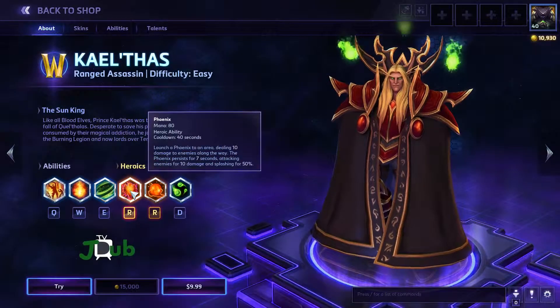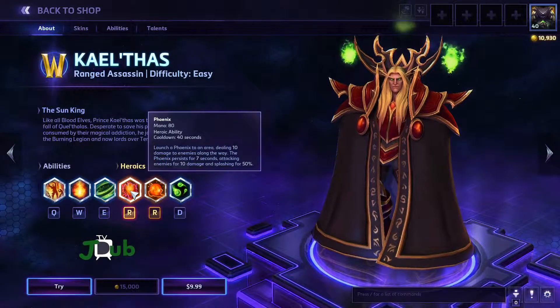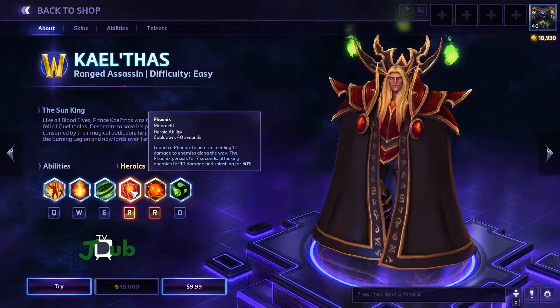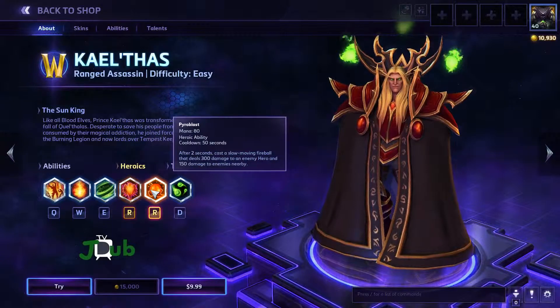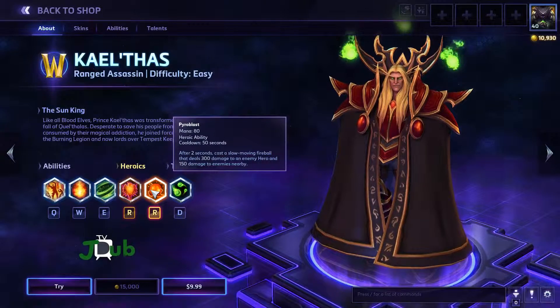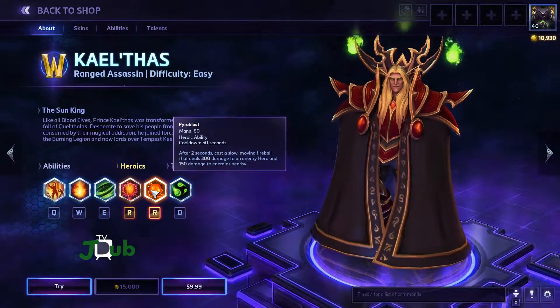And his heroic abilities: we have Phoenix — launch a Phoenix to an area, dealing 10 damage to enemies along the way. The Phoenix persists for 7 seconds, attacking enemies for 10 damage and splashing for 50%. And then we have Pyroblast, a classic mage fire spell — after 2 seconds, cast a slow-moving fireball that deals 300 damage to an enemy hero and 150 damage to enemies nearby.